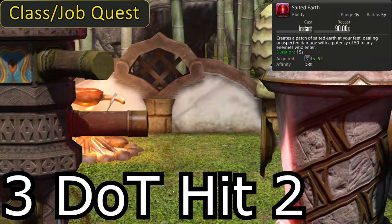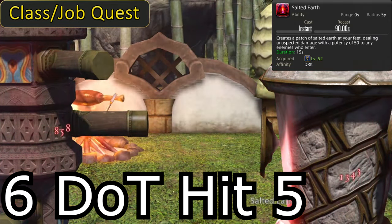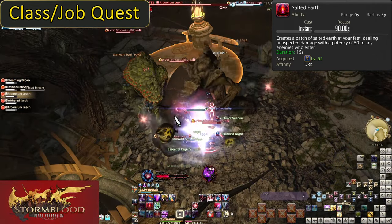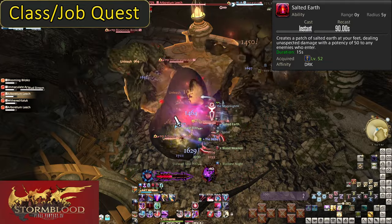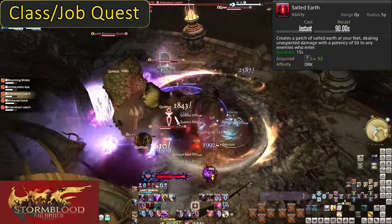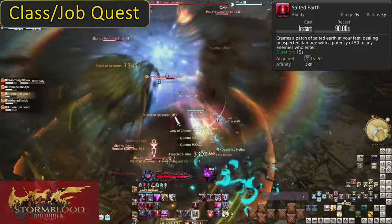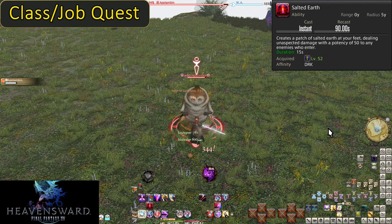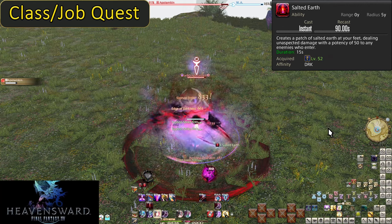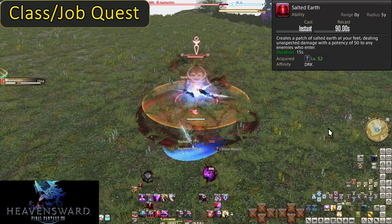Keep in mind that this places on yourself. If you haven't corralled all the enemies into a tight circle already, do so then place Salted Earth in the middle of them, or move as many enemies into your AoE as best you can. On top of that, don't ignore this for bosses — unless it is a very mobile boss that moves itself around a lot, it's just a free 300 potency of damage at any point. Use it on cooldown.